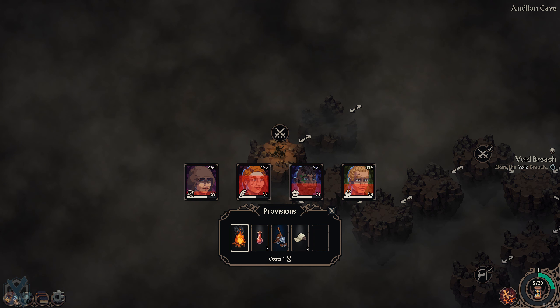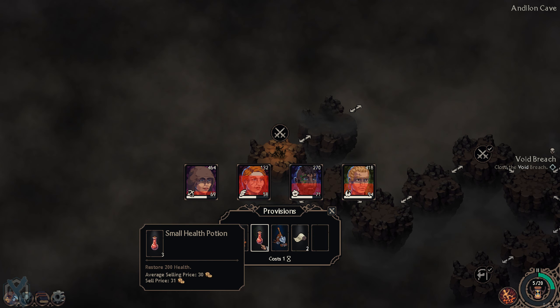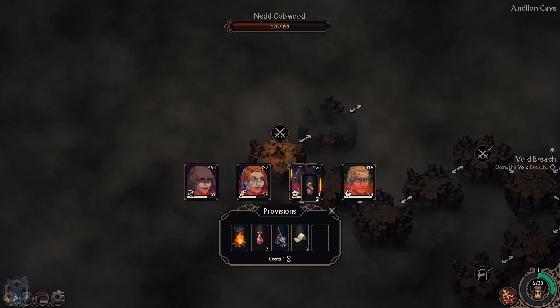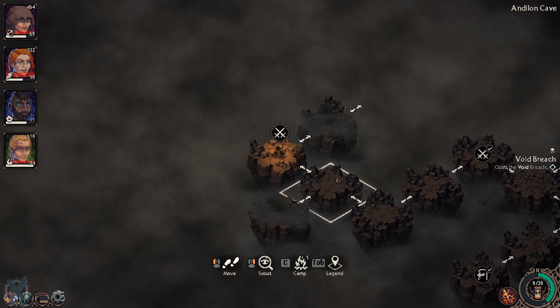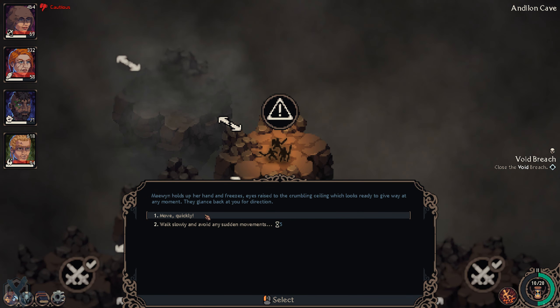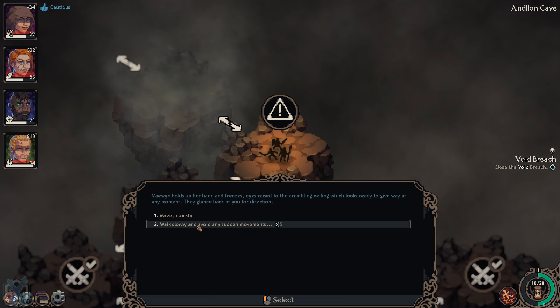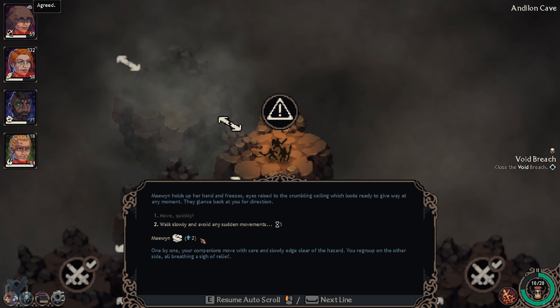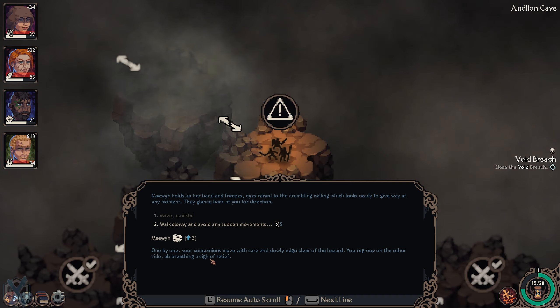We're going to have to do something about all this damage we've taken. Not ideal that we had to use all our supplies. Maewen holds up her hand and freezes, eyes raised to the crumbling ceiling which looks ready to give way. We'll take it one by one — carefully — and move clear of the hazard, regrouping on the other side, everyone breathing a sigh of relief.